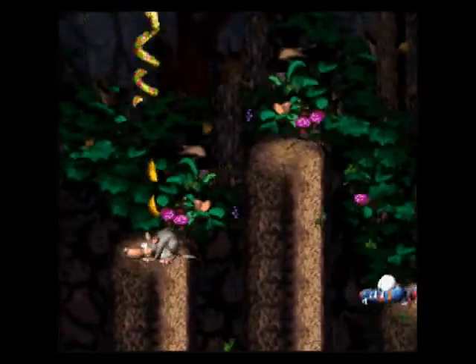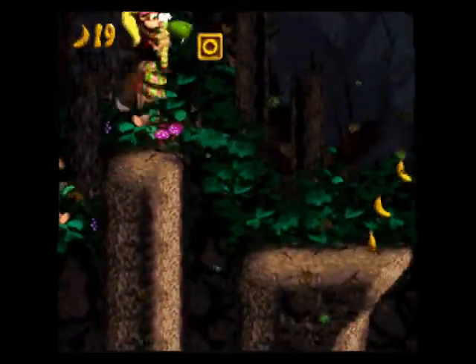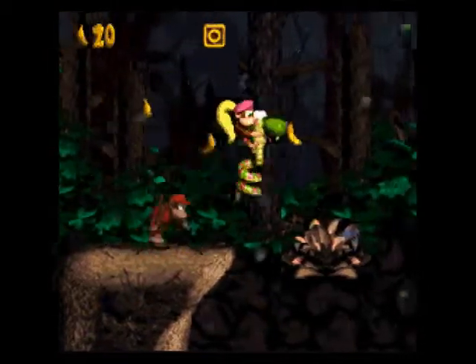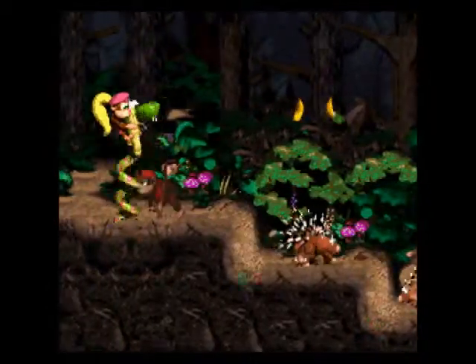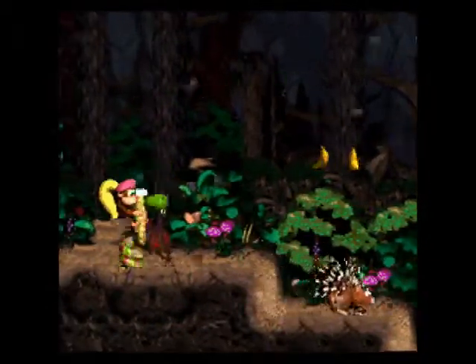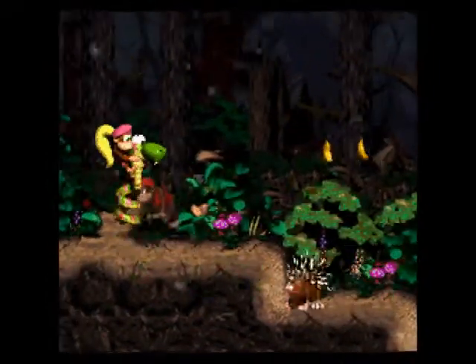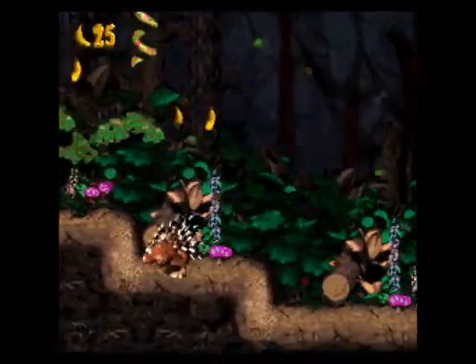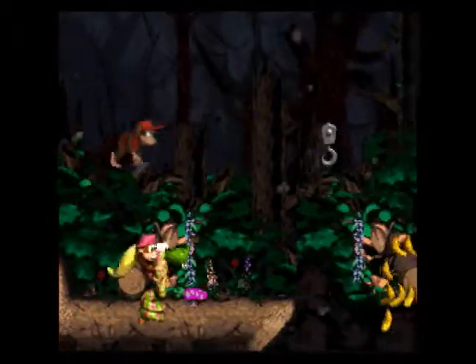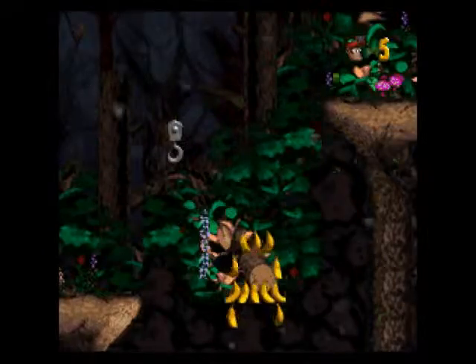We just have some tricky platforming here. They don't always throw the wind at you in the most inconvenient locations — usually there's a cue, like banana trails. My advice is mainly to take your time. If you hold down while charging Rattly's jump, I think the wind won't blow you — though I don't know how you're supposed to figure that out. Maybe it's because holding down while hopping still pushes you through the air. But I didn't do that, as you can see.